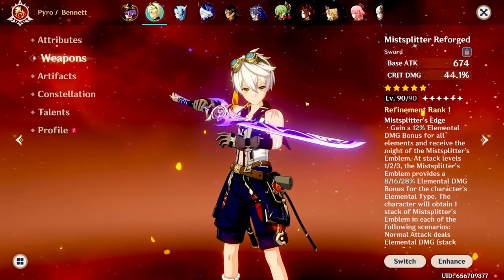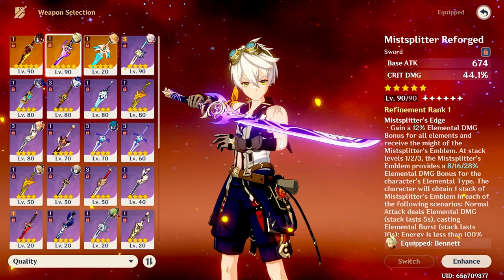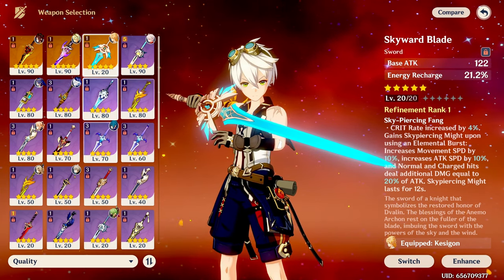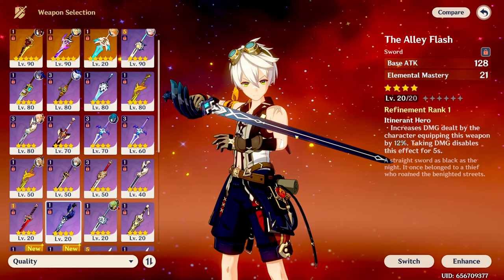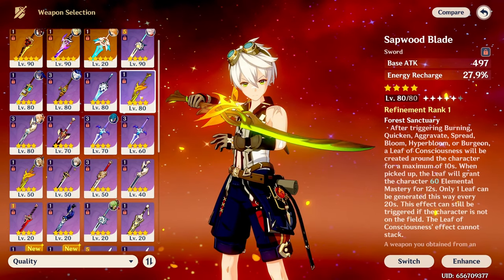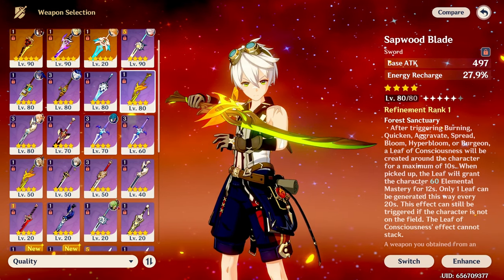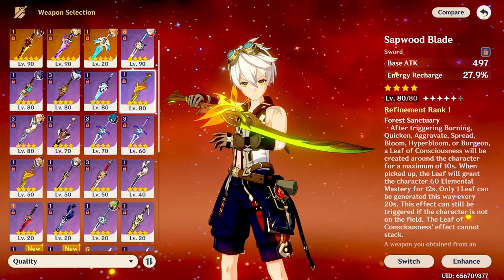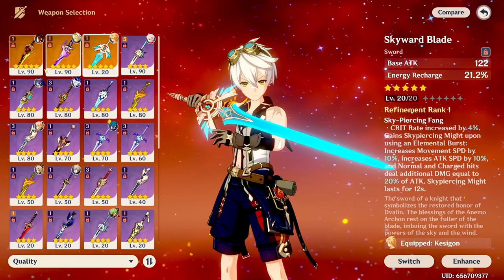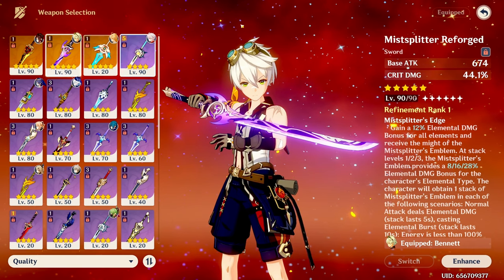That's why Mistsplitter is so good on him — it has either the highest or one of the highest base attacks in the game for a sword. Other good options are Skyward Blade (less base attack at level 90 but great energy recharge), Alley Flash as his best four-star (base attack goes into the 600s), and Sapwood as the best craftable option (base attack in the mid-500s at level 90, with energy recharge).